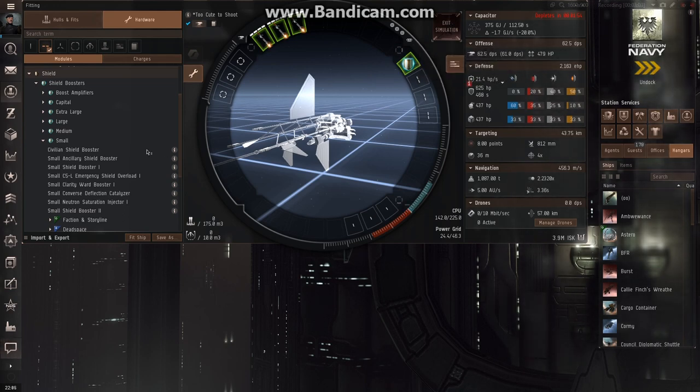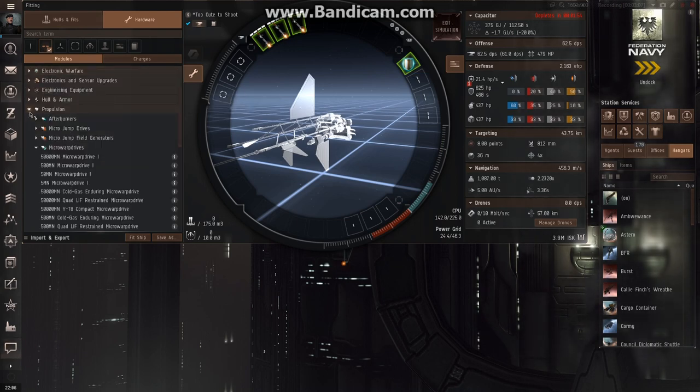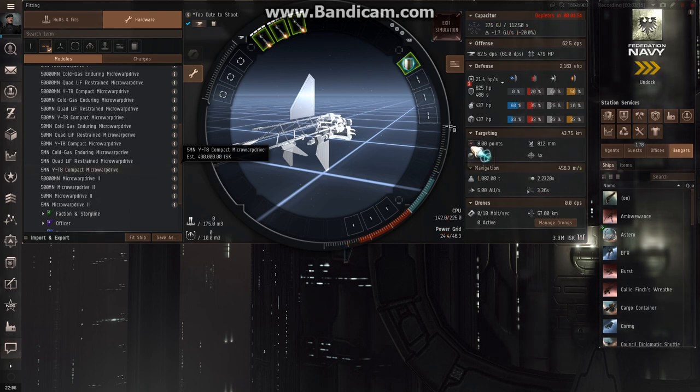I'm also going to be using a micro warp drive on this particular ship. So we go to propulsion, micro warp drives, and we want a 5MN. I'm going to be using the compact 5MN because it fits a lot easier with low skills. Now we can see our speed with the micro warp drive turned on went up to 3,069 meters per second, but our capacitor also dropped way down to only 30 seconds. We'll take care of that.